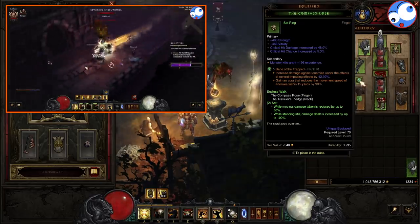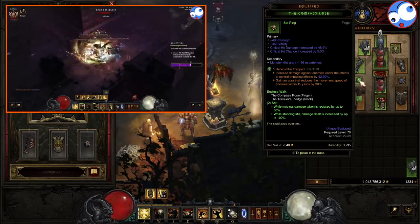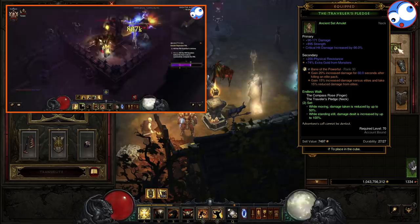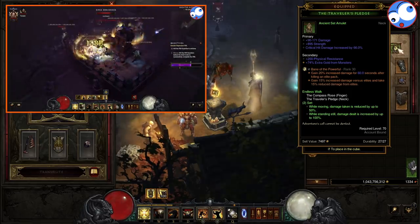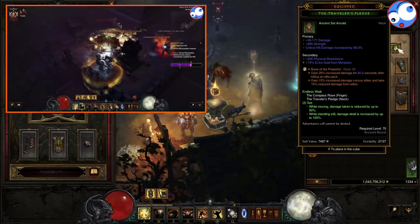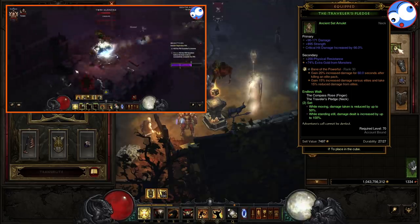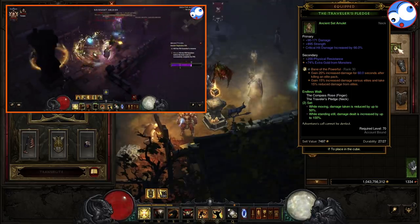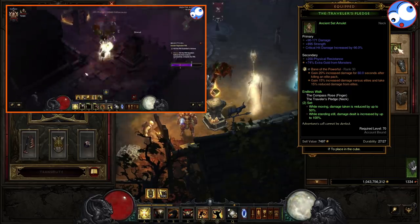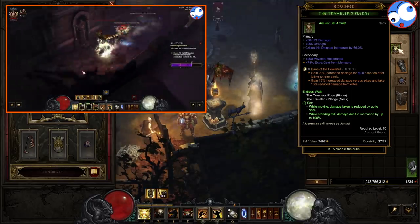Legendary gem-wise, we've got the Bane of the Trapped. This is a close-range build, so this just makes sense — we're going to get an extra damage multiplier for anything that's slowed within 15 yards. I've got the Bane of the Powerful here; you will start off with this because the extra 20% damage is nice, plus 15% damage against Elites and damage reduction. But eventually when you're pushing, you're going to swap over to the Stricken. And because of the crazy attack speed on this build, you will swap over to Stricken earlier — my GR90 clear does have the Stricken in it, so I would probably swap to it a little bit earlier than you would with normal builds.